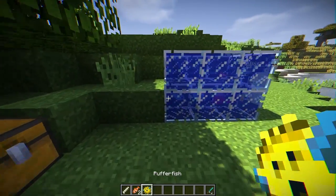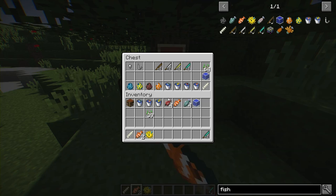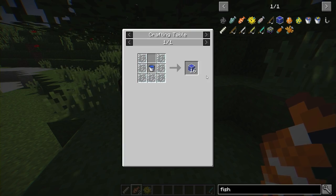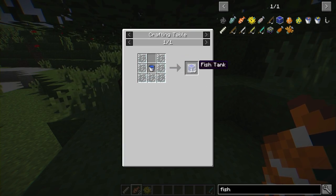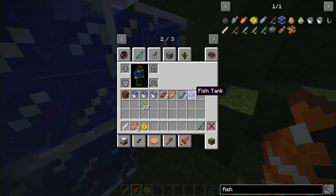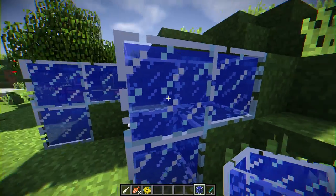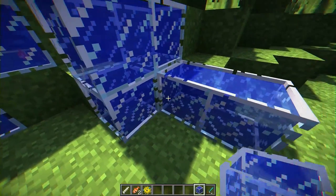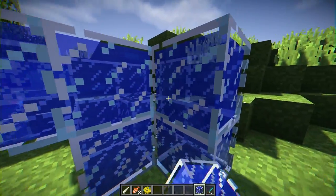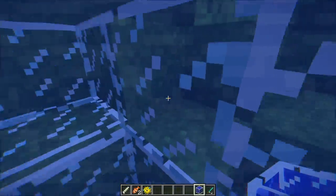Once you have your fish you can cook them and eat them. But if you want to start a fish tank, you can craft one — this recipe gives you 16 fish tanks. You can place them down and they connect to each other. Put one here, one here, one on top and they connect, so you can make huge giant fish tanks with tons of fish in them.